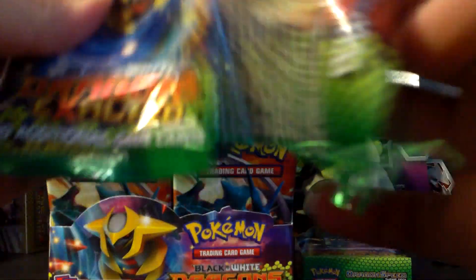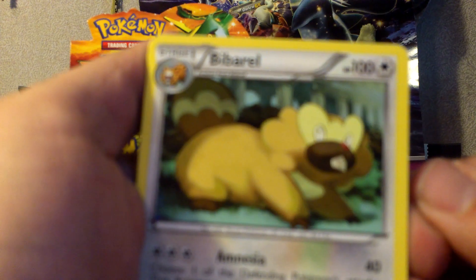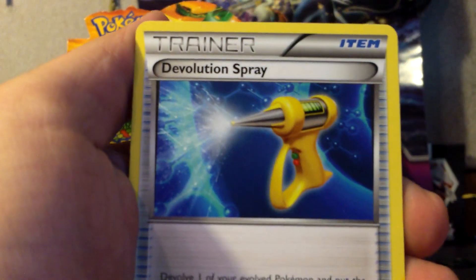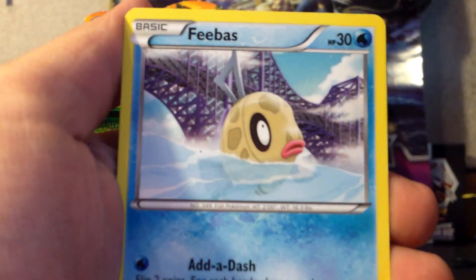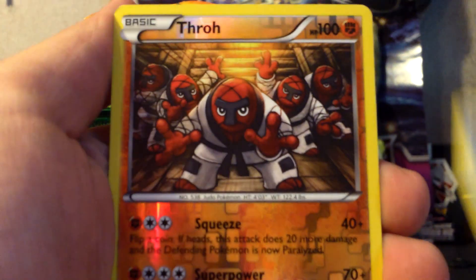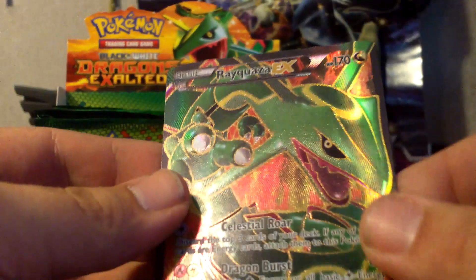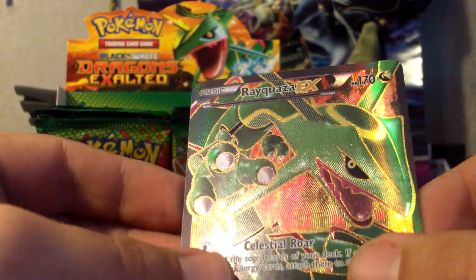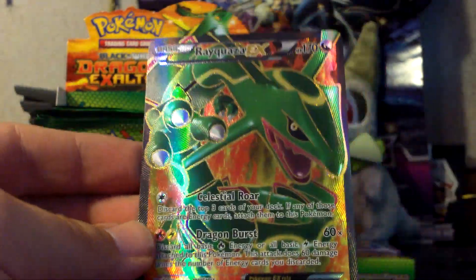I have a feeling this next pack is going to have something in it — I doubt it, but we can always hope. We start this pack off with Bibarel, Devolution Spray, Wailmer, Magikarp, Gible, Tympole, Dino, Feebas. My Reverse is a Throh and my Rare is a Rayquaza — this is an EX full art! Thank you, God. I was wanting this full art. What a pretty card.